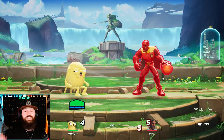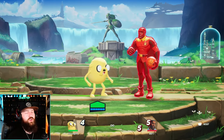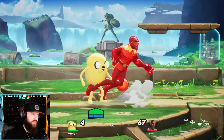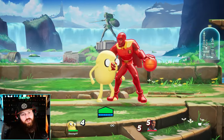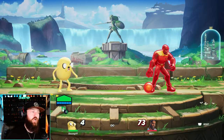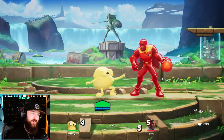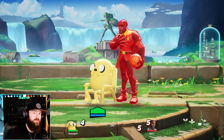Now some combos to get you started: using side attack once or twice into another special or another attack like up attack. So side attack twice and then up attack. There are times where I want to hold the up attack just a second so my opponent might dodge into it. Side attack twice into up special is always great, because that brings your opponent in the air, allowing aerial combos for aerial side attack or up attack. Doing down air three times is a really fun way to start combos too — they like to go into aerial down special or they might bounce up into your up special.